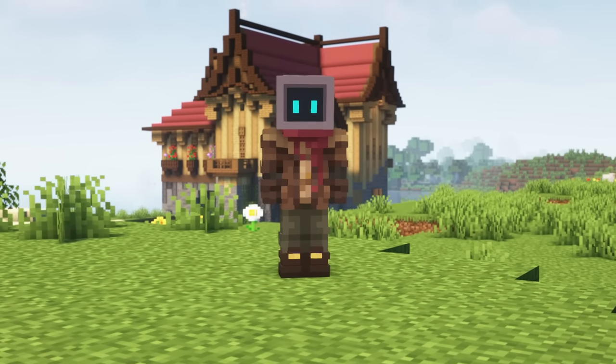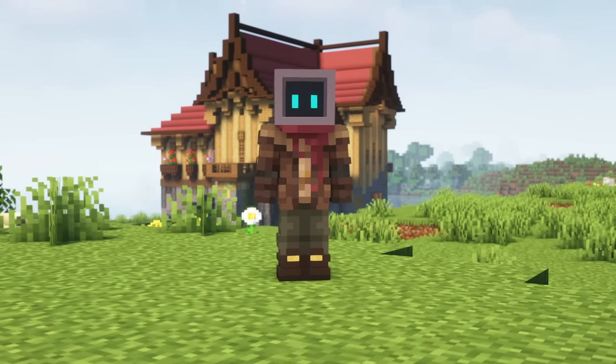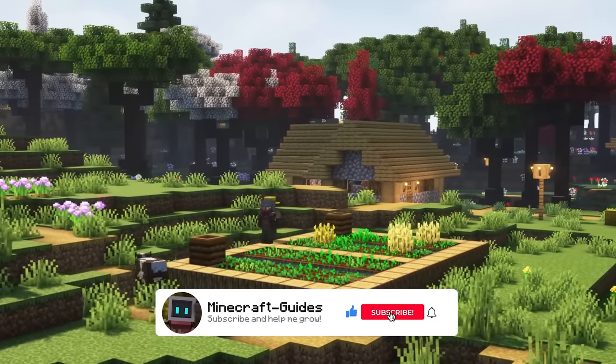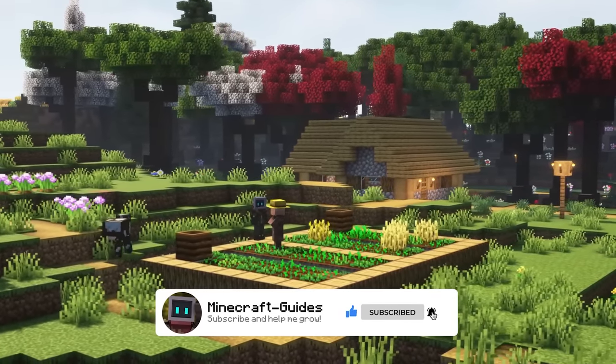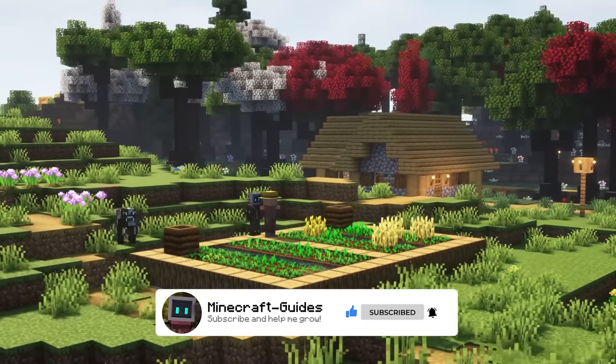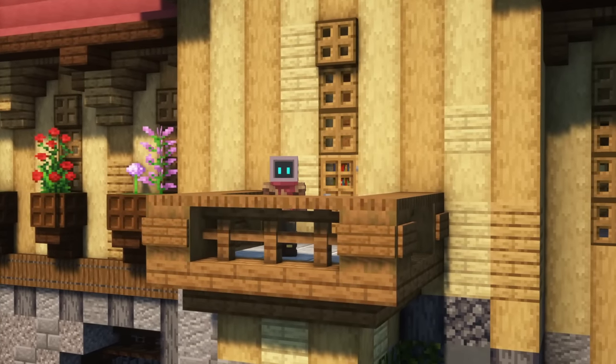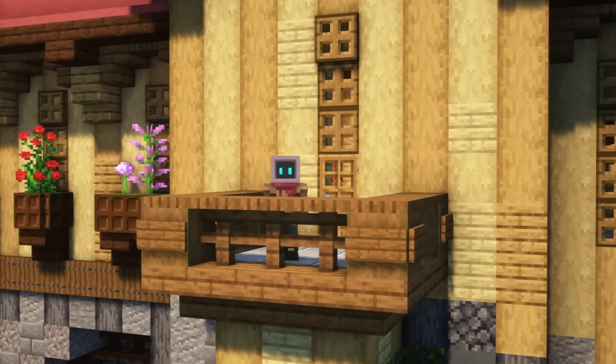Farmer's Delight is a popular mod for Minecraft which expands on the farming and cooking system. It's available for newer versions of the game for users on both Forge and Fabric. In this video, I'm going to showcase the basics of the mod and how you can get started with it. I've also installed Simply Houses and other biomes you'll go in this video, just for some minor improvements.